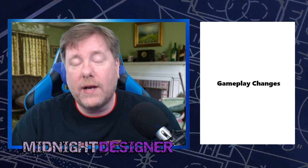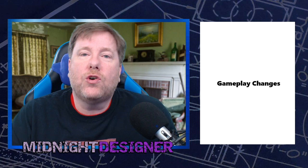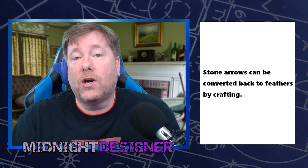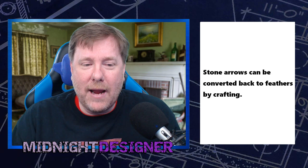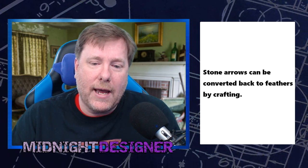One shortage you'll feel doing this challenge is feathers — there are literally no nests in the entire tower, none on the roof either, so you're limited to feathers from vultures when they spawn. If you've turned all your feathers into stone arrows early on, we added a recipe to convert stone arrows back into feathers through the crafting menu, so you can reclaim them instead of just scrapping for stone.